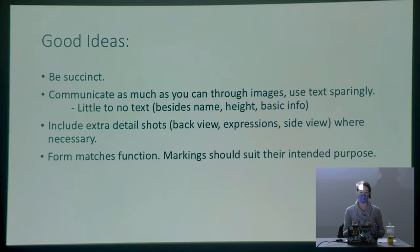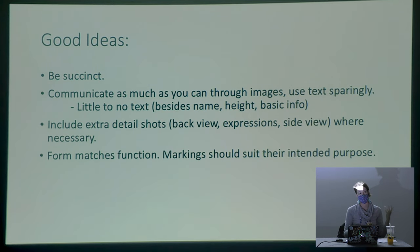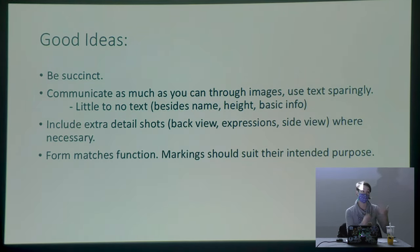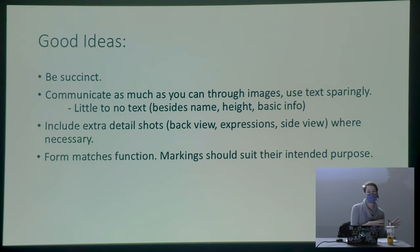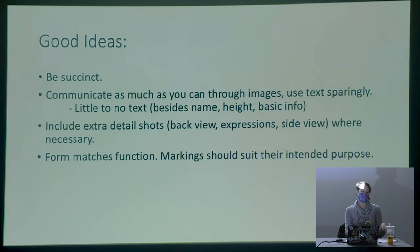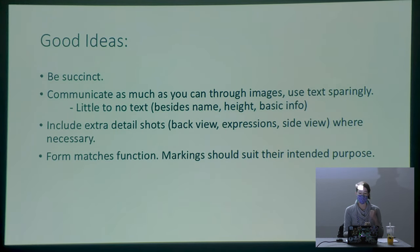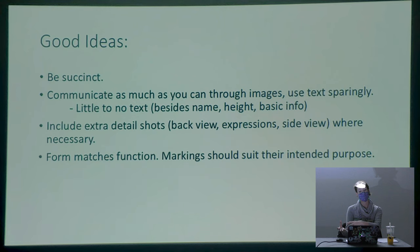Some good ideas for reference design: be succinct — less is more. This fandom spans multiple countries, and you never know if you're communicating with an artist where English isn't their first language. Text on a reference can't be easily translated, so keep it minimal. Things like height, gender, and name should be duplicated in the text comments wherever you post the art. Detail shots are great for communicating smaller elements that might otherwise be missed — especially useful for gift art situations where you're not there to point things out yourself.